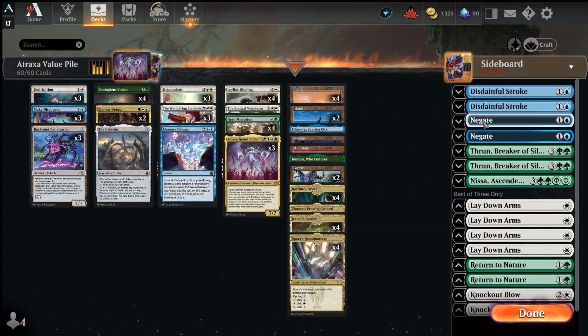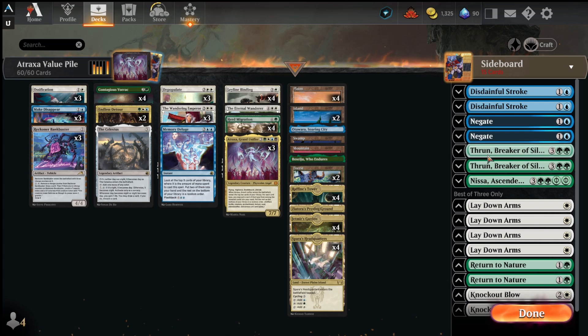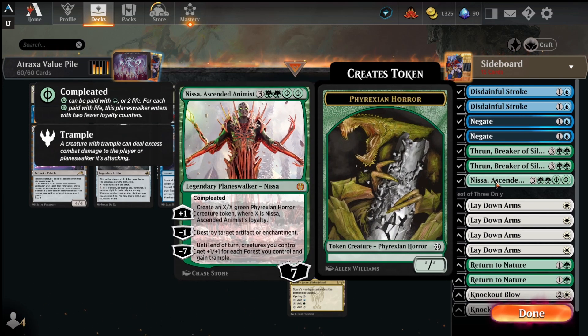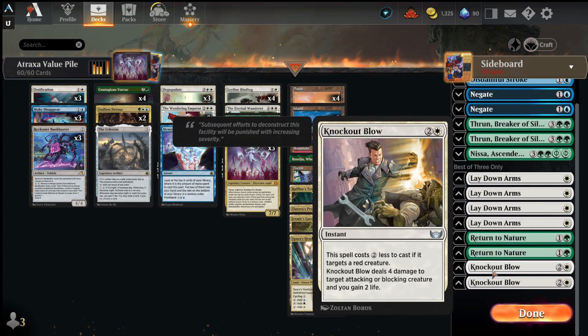For the sideboard we have 2 Disdainful Strokes, 2 Negates, 2 Thruns, Anissa, 4 Laydown Arms, 2 Return to Natures, and Knockout Blows. Disdainful Stroke handles Invokes or Shieldreds. Thrun is great against mono-white or anything with targeted removal. Nissa is decent value — makes creatures or destroys an artifact or enchantment. Laydown Arms comes in against really aggressive fast decks. Return to Nature helps against graveyards or artifacts. Knockout Blow is great against red decks.